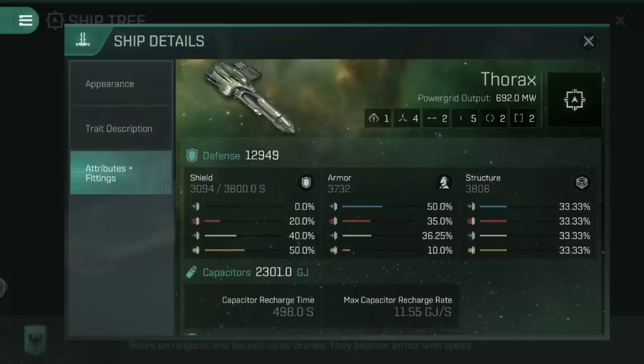If we look at its defence, you can see that it is slightly lower in its defence than the Mala, but it does have a bit more of an even spread, whereas the Mala is very much entirely all or nothing into the armour. The Thorax here is still definitely an armour tank ship, but it does have a decent sized shield at 3,094. The armour is 3,732 here, whereas on the Mala it is just over 4,000, so that gives you an idea of the differences.